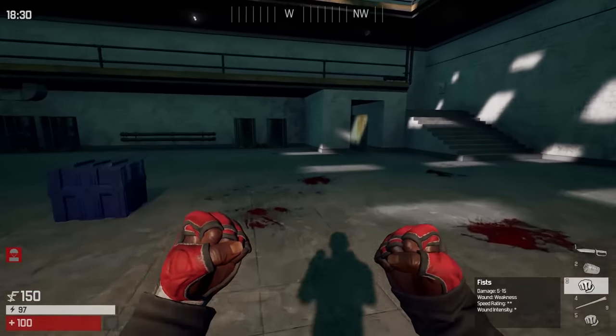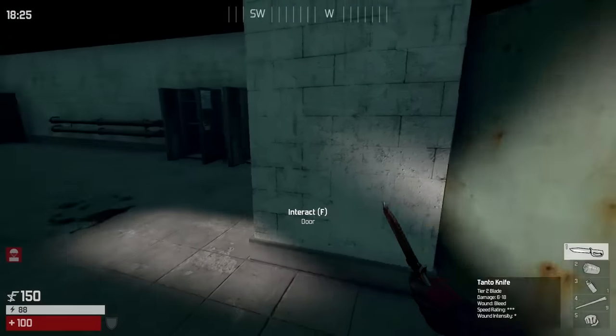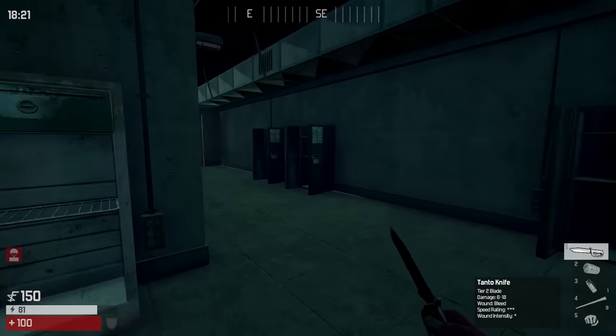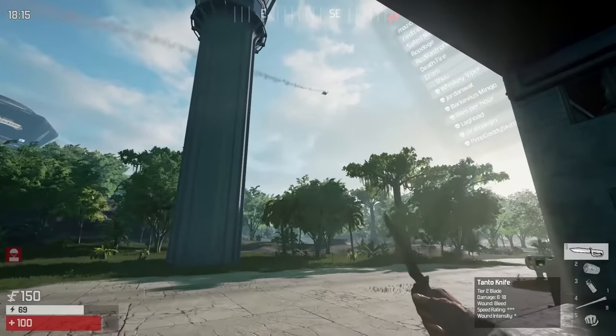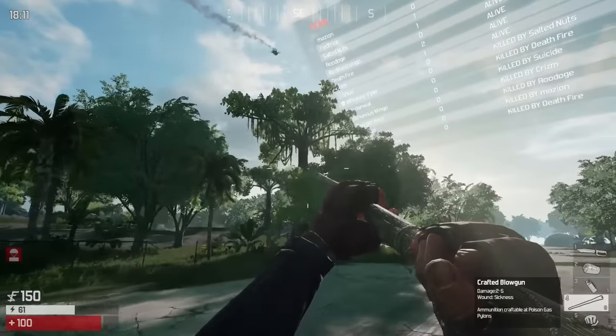We're gonna grab that impact grenade and make ourselves a little bit of armor here. Check the rest of this place — if I get a stun gun and a man tracker, then I don't actually have to go anywhere, I don't have to get my drop. It's time to go get somebody dead.